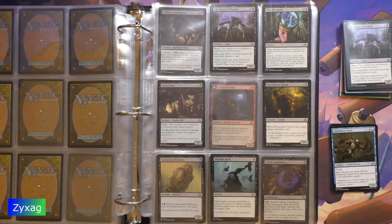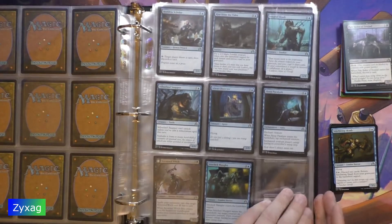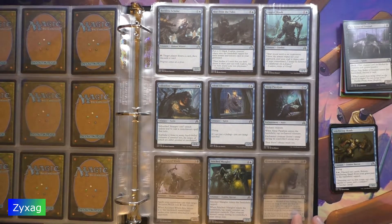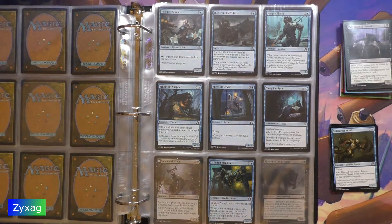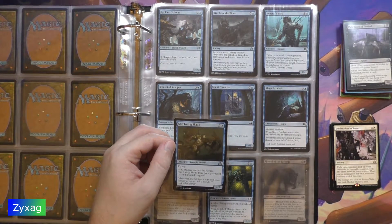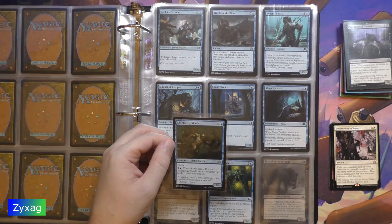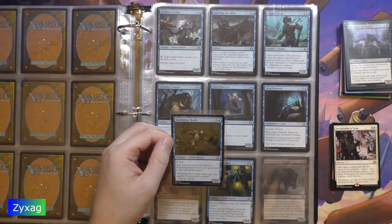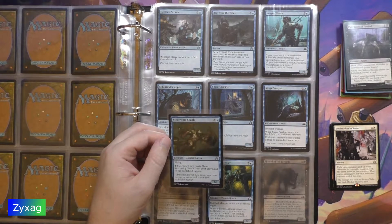We are still missing 22 uncommons. Stitch Wing Scab: four mana creature, Zombie Horror, three-one, flying. Two mana, discard two cards: return Stitch Wing Scab from your graveyard to the battlefield tapped. Flavor text: 'Amazing, isn't it, how scraps can come together to create such a wonder.' — Stitcher Geralf.